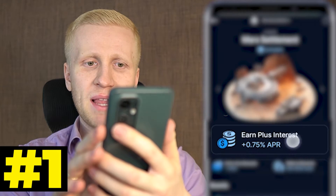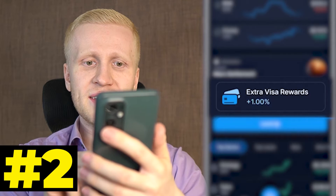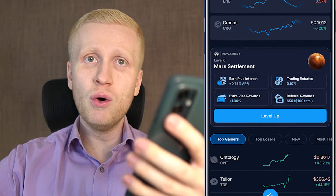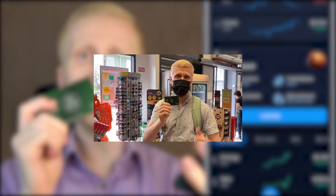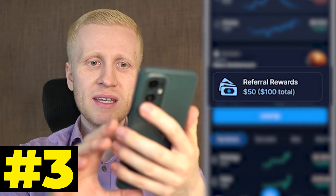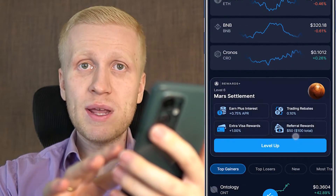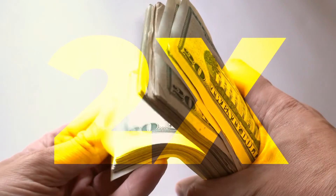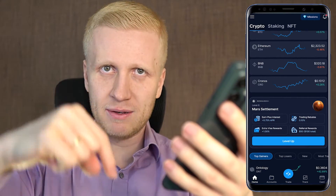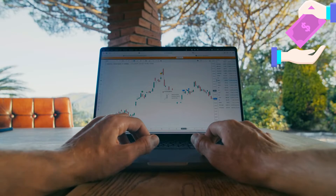The first benefit is Earn Plus Interest, meaning you earn more money automatically in the Crypto Earn section. The second is Extra Visa Rewards — you earn more money by using your Crypto.com Visa card. The third is Referral Rewards: you can see here $50 and $100 total, which is why you get a twice bigger referral reward when you sign up using my link. And fourth, you can get Trading Rebates, which means you get money back for trading.